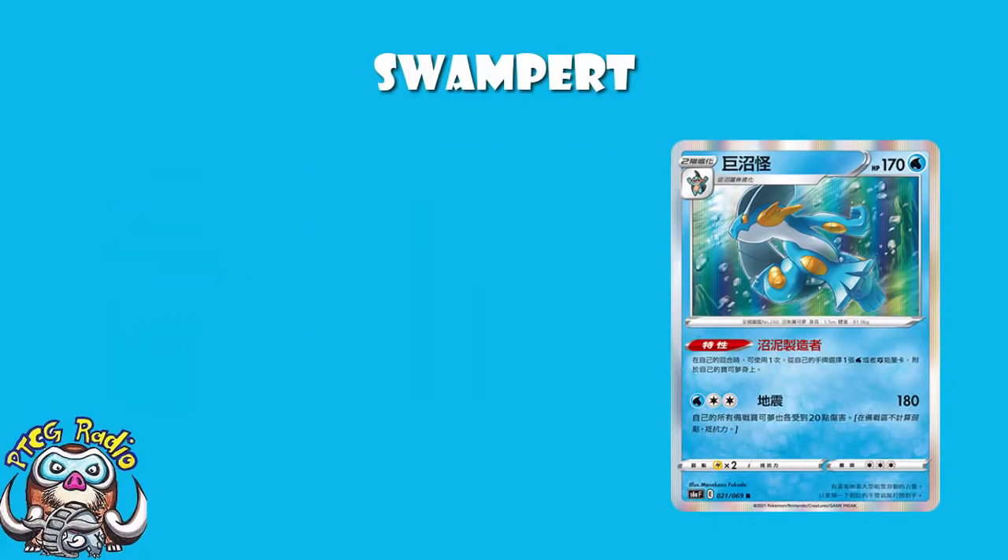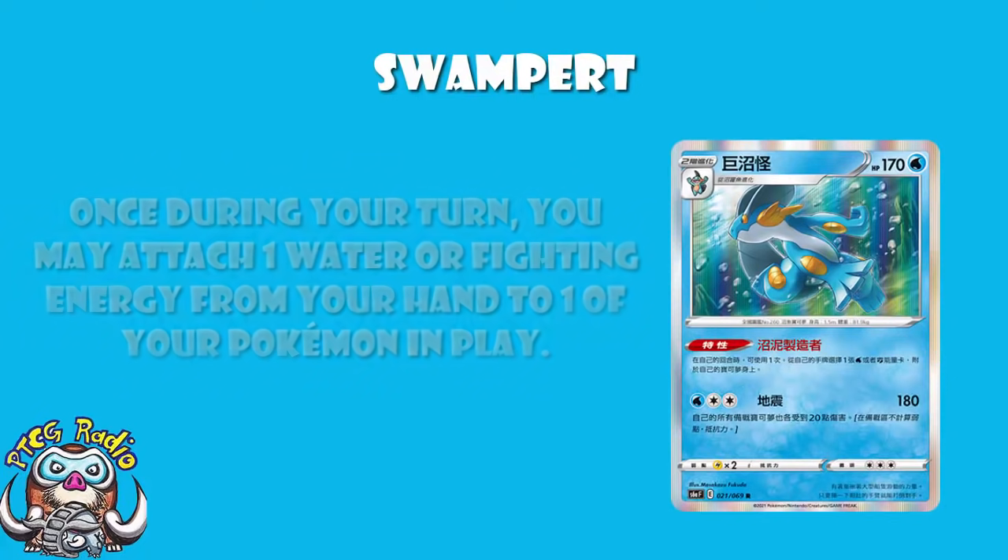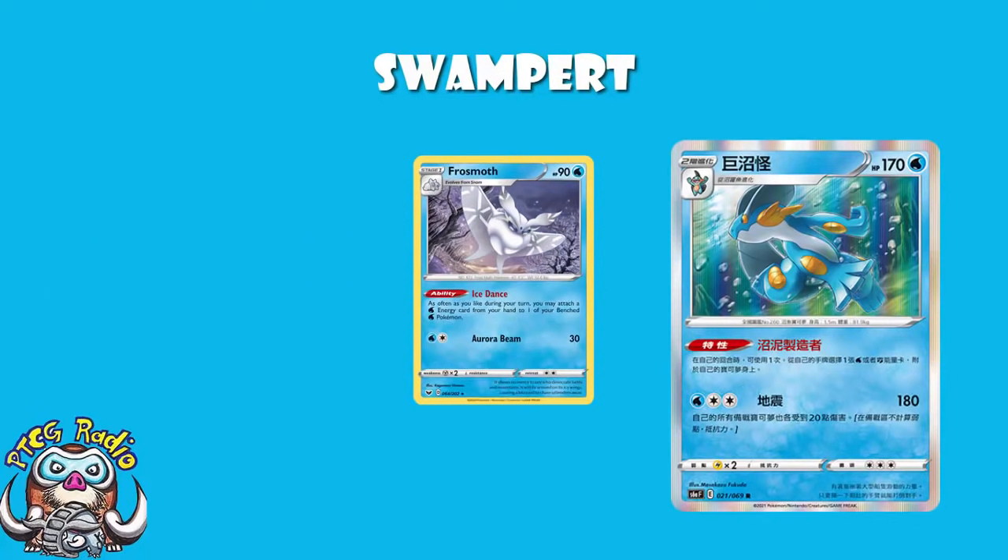It's the ability here which I'm particularly intrigued by. Once during your turn, attach one Fighting or Water Energy from your hand to one of your Pokémon. That is extra energy acceleration, and not only that, but it's extra energy acceleration for two different types — you can either go for Water or you can go for Fighting. Obviously until we hit rotation 2022, you're not playing this over Frostmoth. This lets you accelerate one extra energy; Frostmoth lets you accelerate literally as many as you've got. There is absolutely no question — Frostmoth is better.